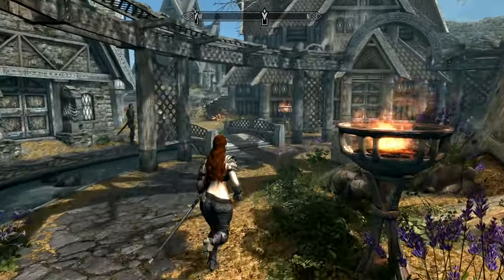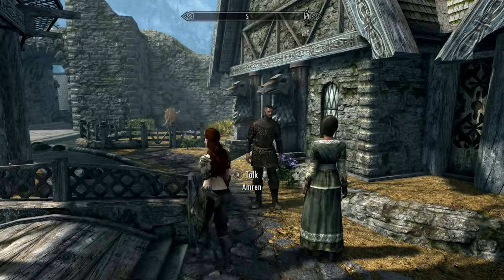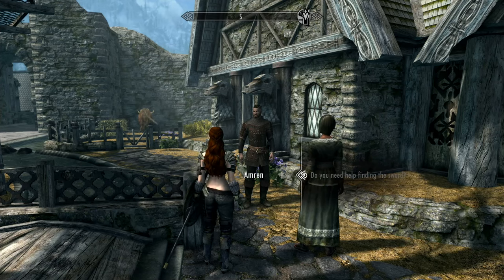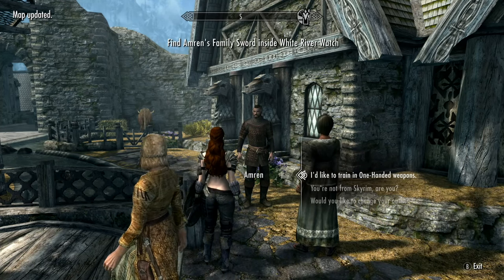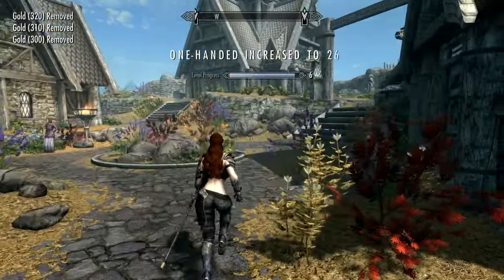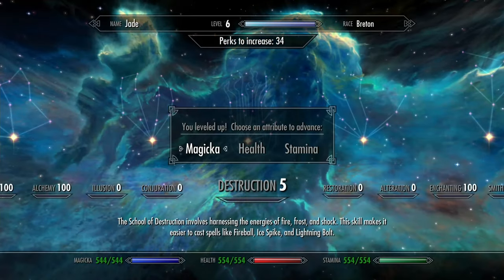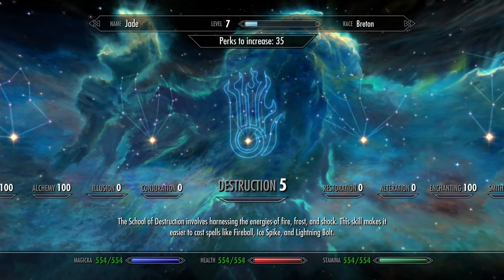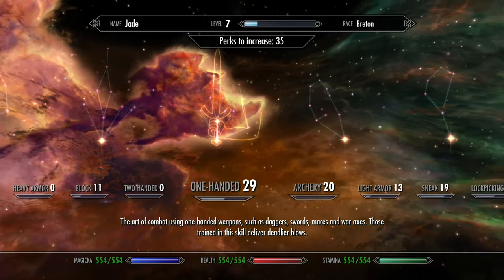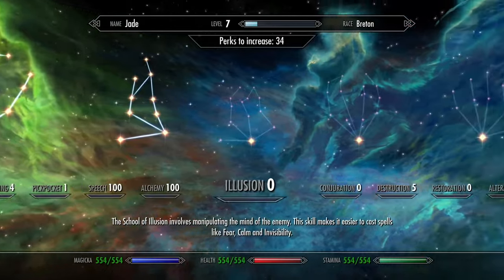I'll tell you a funny thing — I did name this girl Jade, and she has green eyes, but she has red hair. I guess I didn't do that appropriately. She can train — yay, good for her. We got a quest, which is good. Oh, we leveled! Level 85.5 — I'm going to keep her balanced in case I want to play around with magic later. We can make our bow a little stronger. That's good.